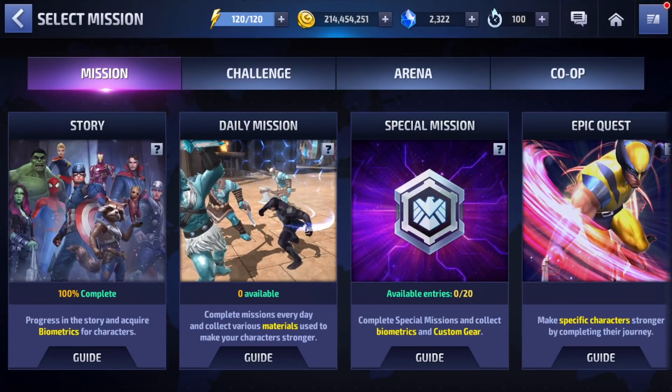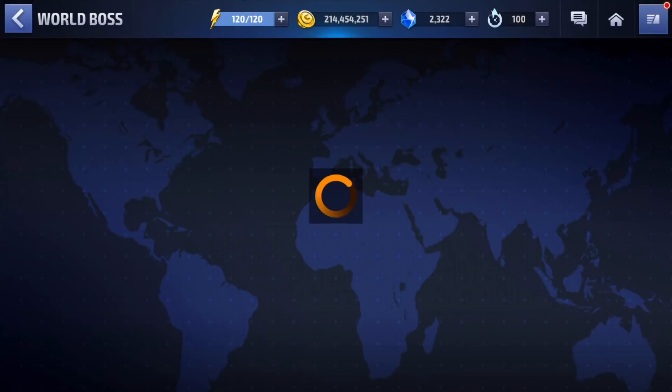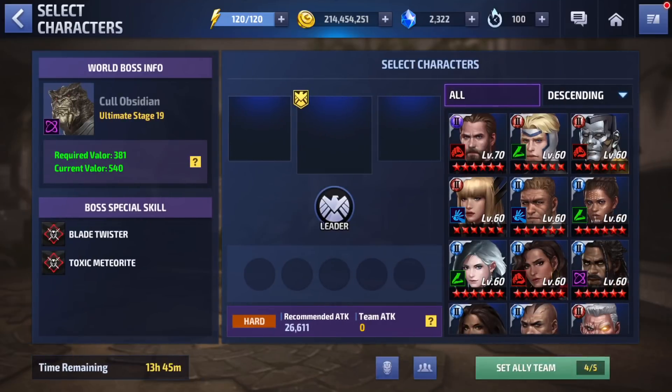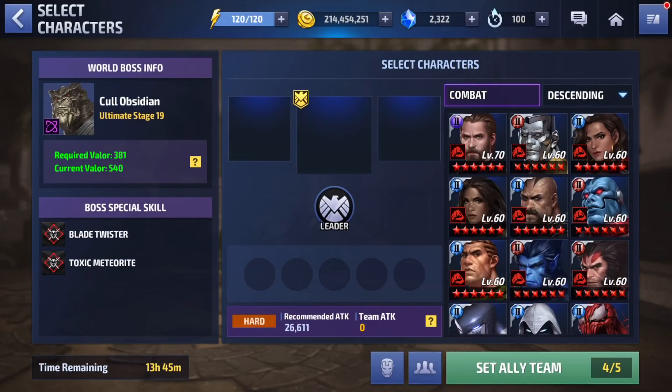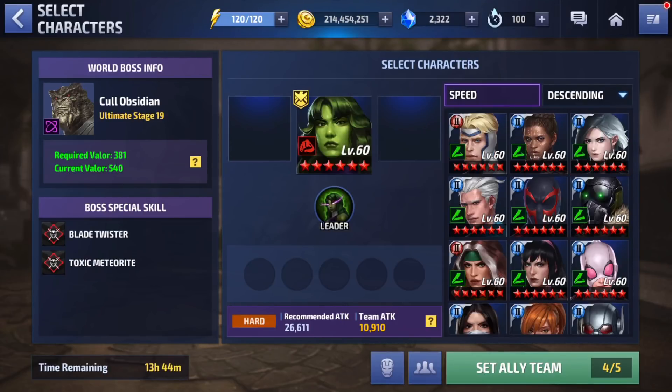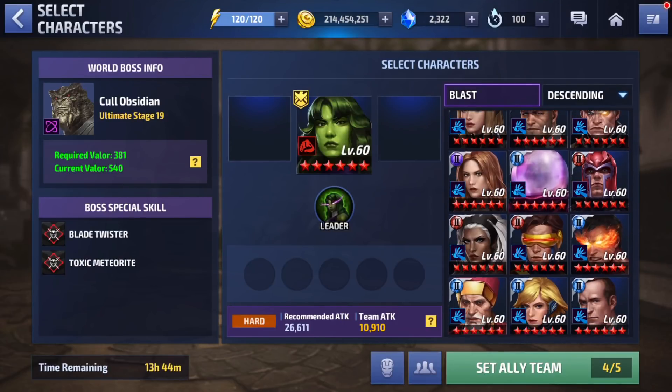What is going on guys, welcome back to the channel. A few days ago I had a couple of you guys ask me which character I'm currently using to complete Phase 19 against Black Dwarf world boss ultimate in under 100 seconds, so I wanted to show you guys my fastest clear time right here.